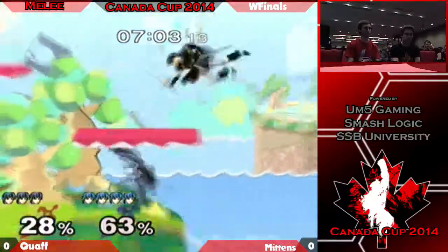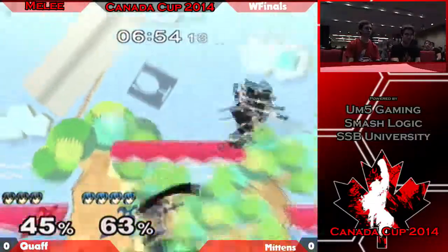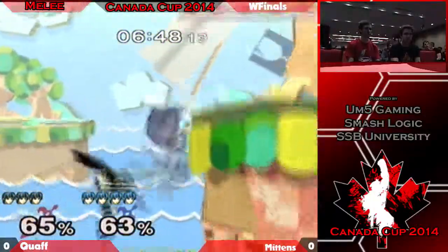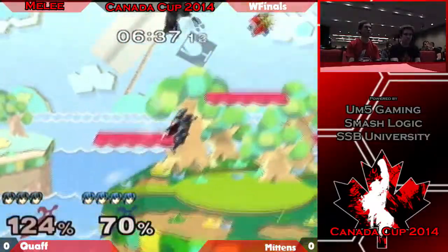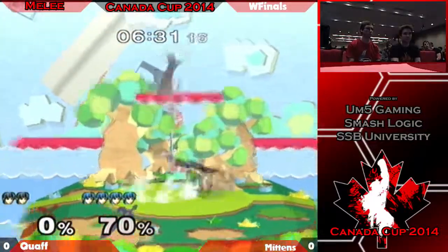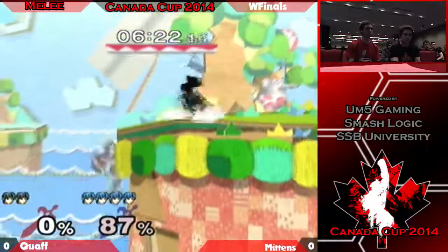Very nice grab, goes for it but he double jumps out. Okay, here we go — we've got Quaff versus Mittens. This is a match I've been waiting for. Oh, really misses the tip. A lot of shield pressure there coming from Marth. One of the things Marth can do is shield pressure a lot — easier for himself because he doesn't have a shine.